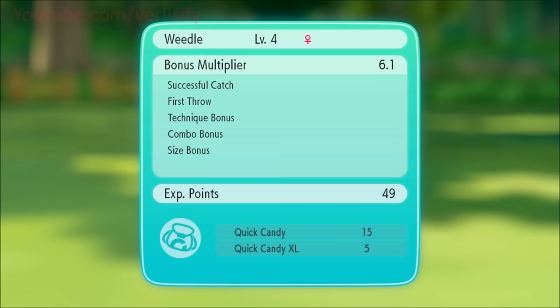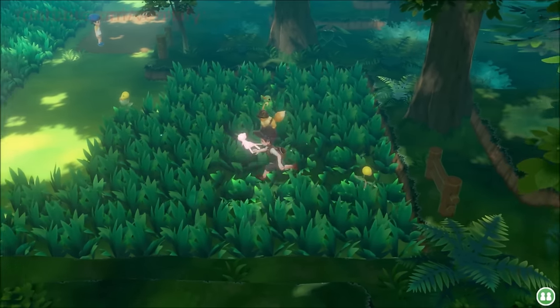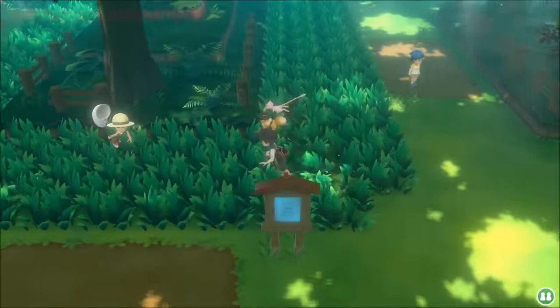When you're on a catch combo you start getting species-specific candy. The candy details will be covered in a dedicated candy guide, but to show how insane it gets — we're getting 15 Quick Candies from one Pokémon catch, and we're not even at the highest tier yet. You also get Quick Candy XL and crazy amounts of experience.